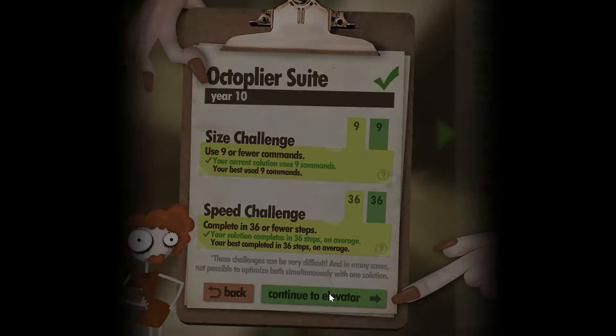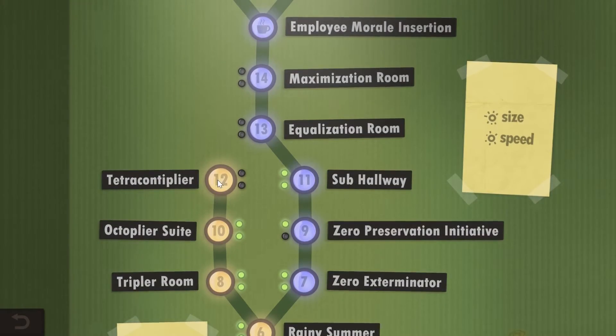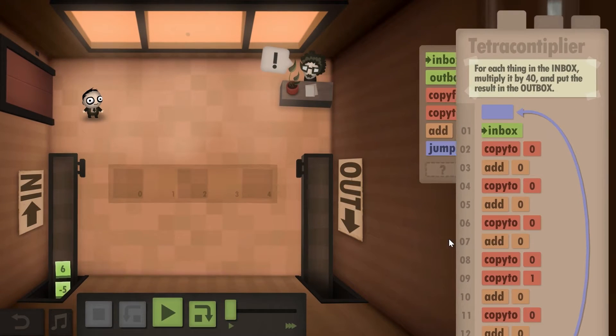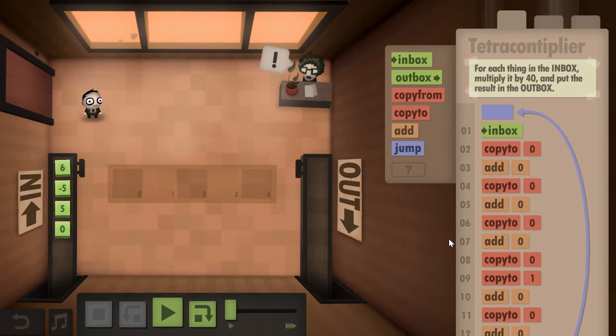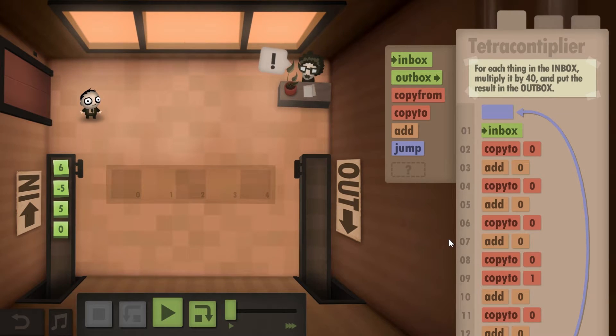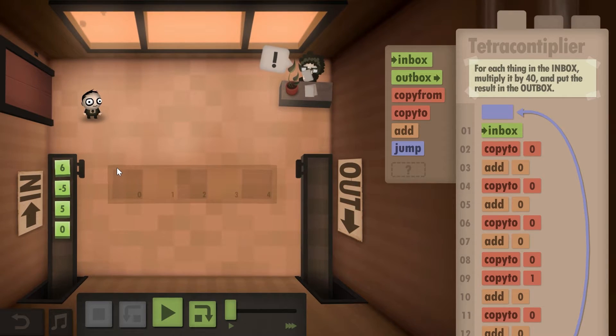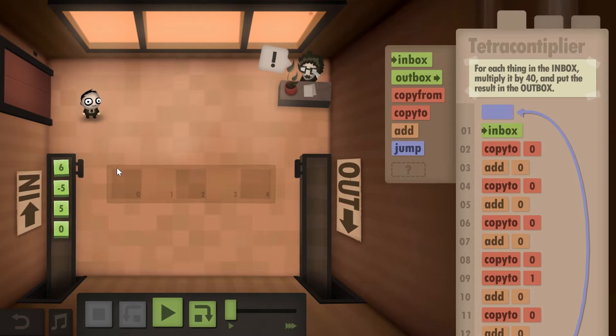Let's do the last level called Tetra Contemplier. This time you have to multiply by 40. This is a really challenging level — it took me a while to figure out how to do this effectively, because if you keep doing what we did in the previous level you're not going to get 40, you're going to get either 32 or 64. So you have to really think about how to do this.